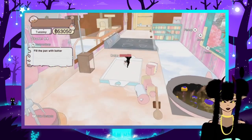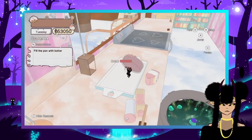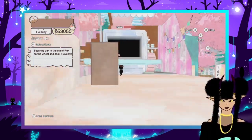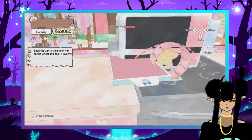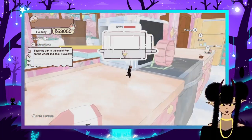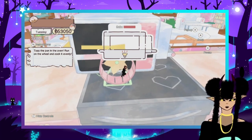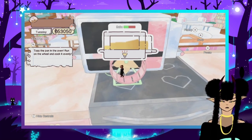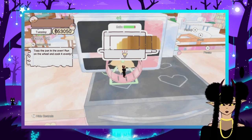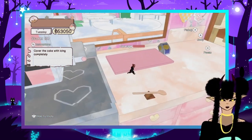Almost got it — we got the cake mix though. Fill the pan with batter — oh, batter! I was thinking of butter. Don't you want to put it in butter first? We filled it. Where did that oven come from? How am I so strong? This reminds me of an easy-bake oven — I'm so jealous. Toss the pan in the oven — okay, that worked. Do you want me to rise it? Yeah.